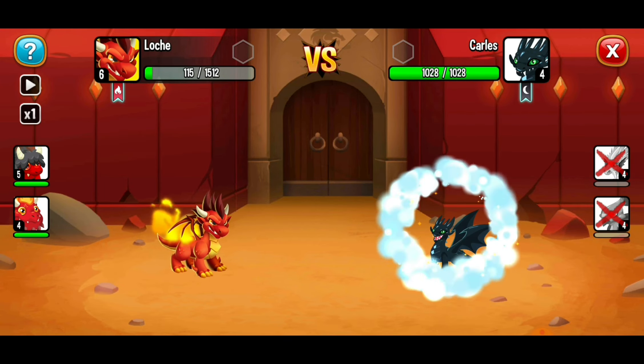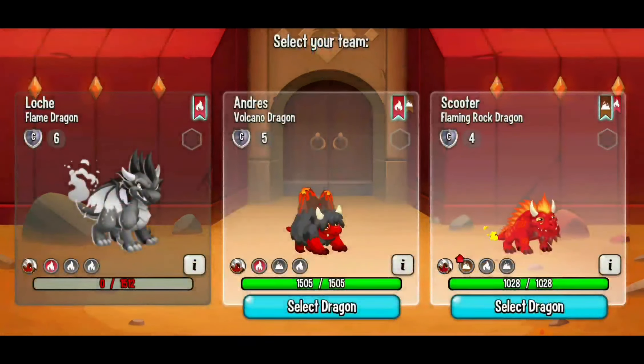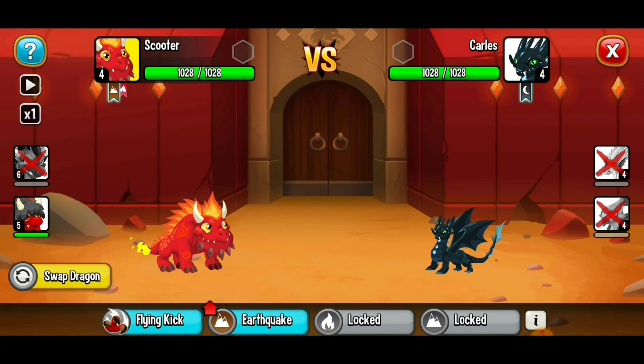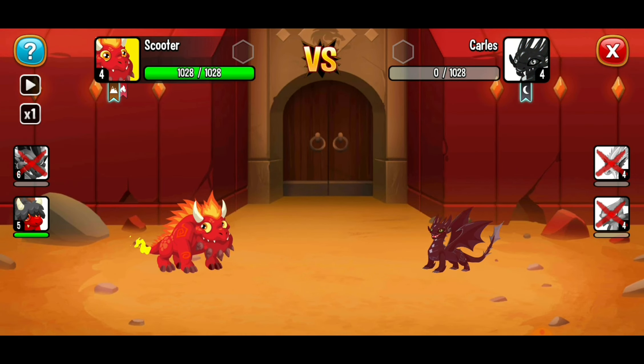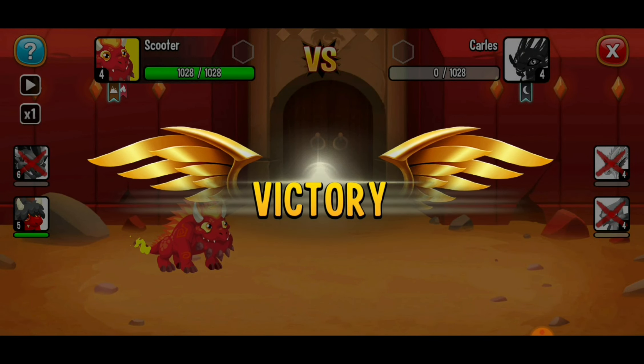Two out of three completed, one more dragon to take care of. We lost our first dragon, so now we're selecting our second dragon. I like to look at which dragons will be strongest. This dragon has an up arrow for a move, so I'm going to select our flaming rock dragon and use the earthquake move — that's the one with extra force. And I think we just won this battle! Victory — we managed to win our first battle.